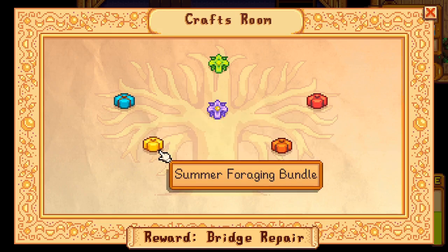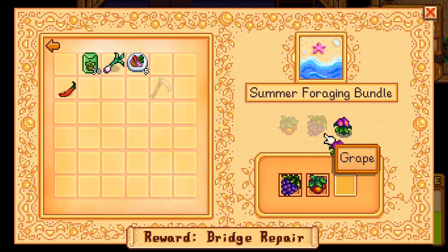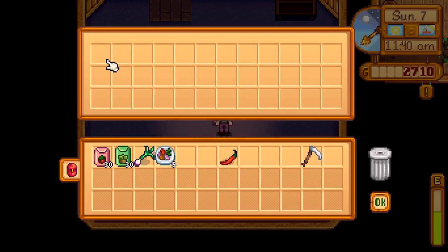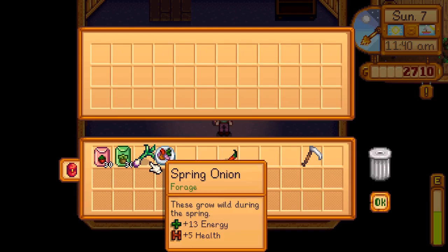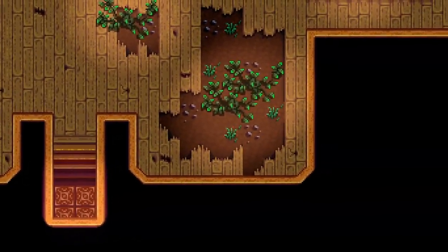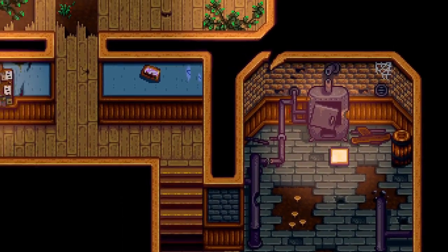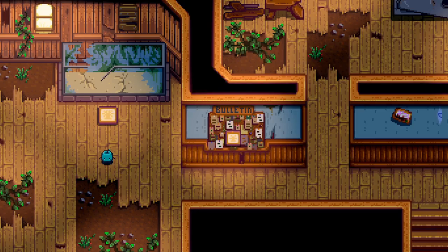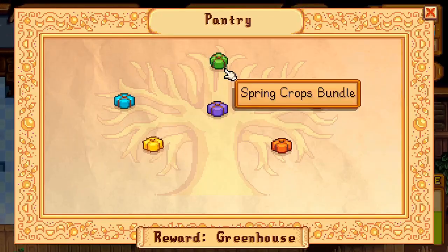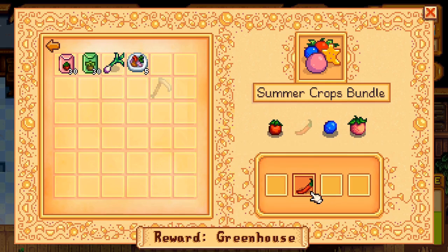That'll help us in the mine — it's getting kind of tough down there. Summer foraging: yes, we have the spiceberry as well as the sweet pea. And the bundle is complete, which gives us Summer Seeds, which we should plant straight away. Giving us access to the Boiler. We certainly must check out the Boiler — seems like it might come in handy for something. With the Summer Crops bundle, hot pepper was in order, so we will deposit that here.